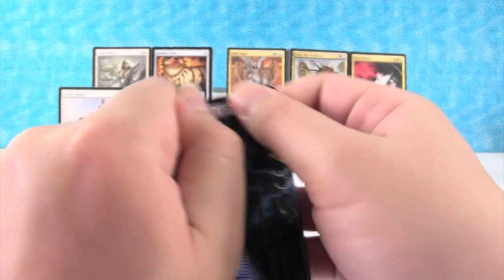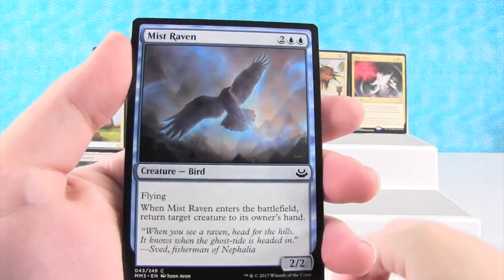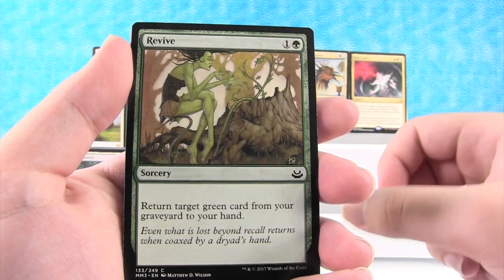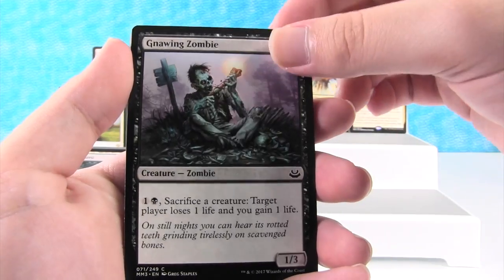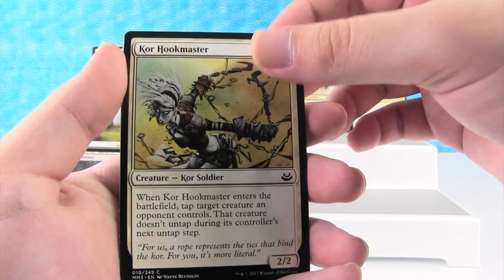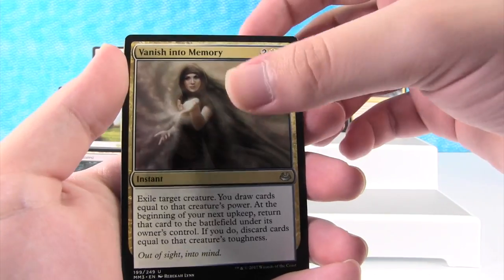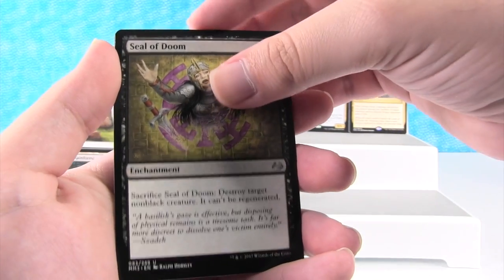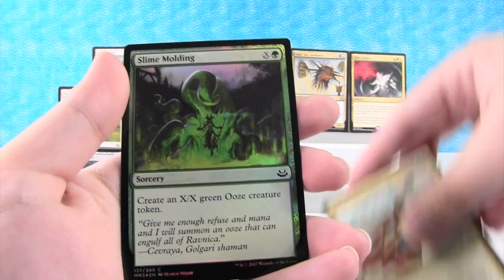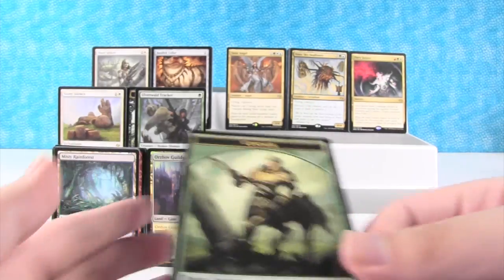We only have a few packs left. Still no Mythics, so that means we should be getting some soon. Gruul Guildgate, Mist Raven, Augur Spree, Deputy of Acquittals, Revive, Gnawing Zombie — or Turkey Leg Zombie as I like to call them — Kraken Hatchling, Mog Flunkies, Cory Hookmaster, Mystical Teachings, Azorius Signet, Vanish Into Memory, Seal of Doom. Our rare is Zur the Enchanter — cool. Our foil is Slime Molding — ooh, that's nice. And a Centaur Token — new token!